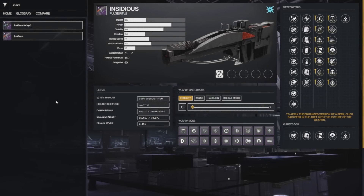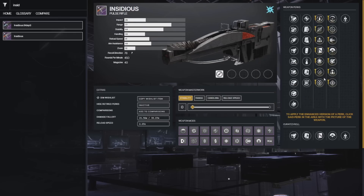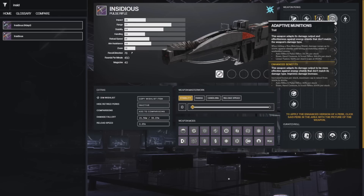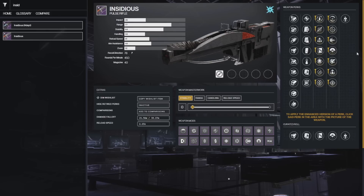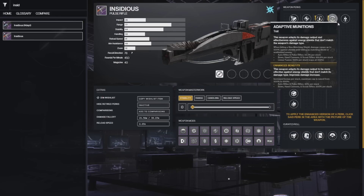At number 8 we have the Insidious, the Raid Pulse Rifle, which is a 4-round burst — one of my favorite weapon types. It has Dragonfly or Demolitionist on the left, which are normally right-column perks, and you can use Rapid Hit for a reload perk. On the right you have damage perks like Adrenaline Junkie for grenade builds, Rampage, One for All for harder content, or Adaptive Munitions to break shields. The two rolls I'd go for are Dragonfly/Rampage or Demo/One for All.